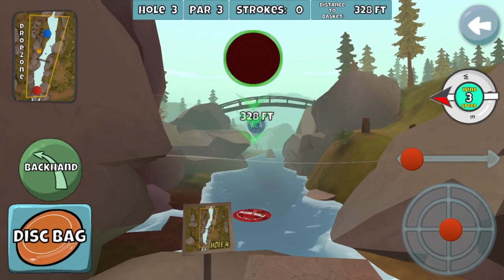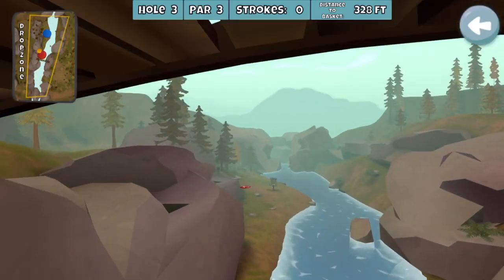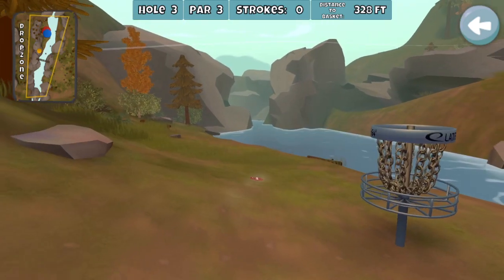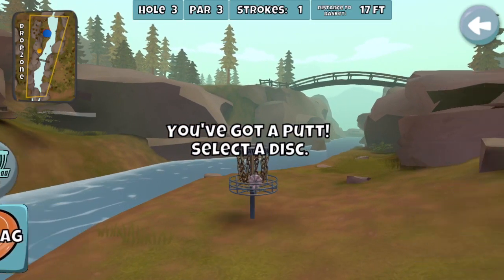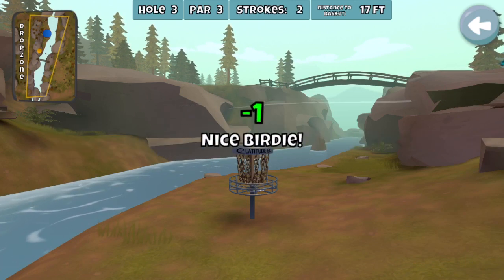Hole three is the reason I have the River in the bag. I almost didn't keep it, but the River is just such a straight disc. I almost messed it up — I hit the wall there and skipped down, but that's the beauty of the River: it's not going to do anything crazy. It'll just settle down there. Pretty easy birdie with a wind of three when you're throwing the River.